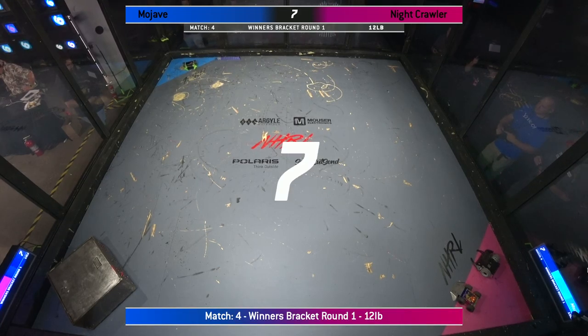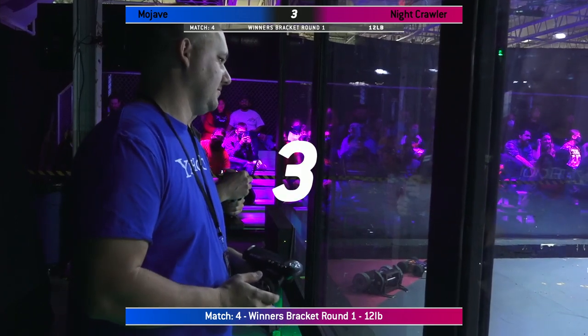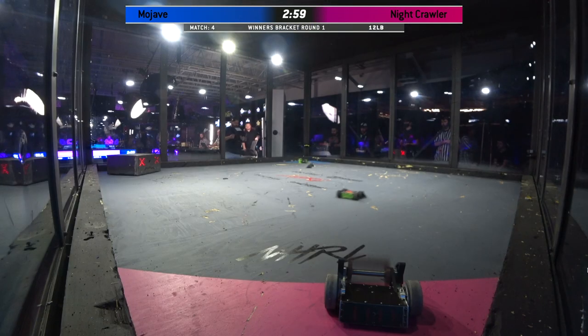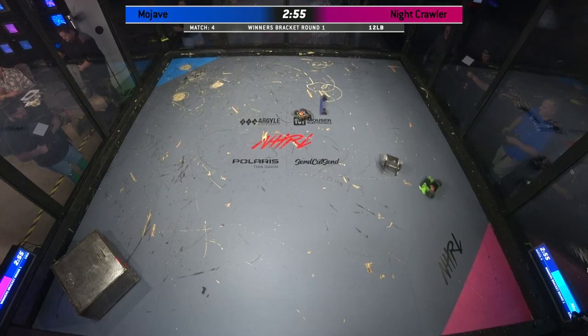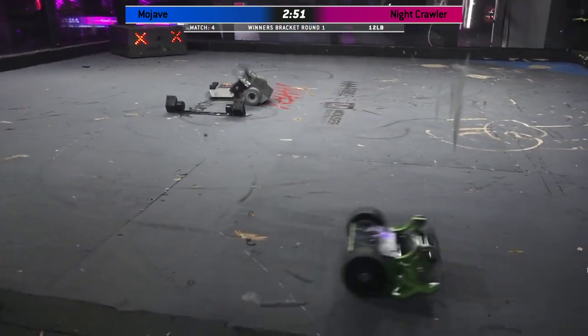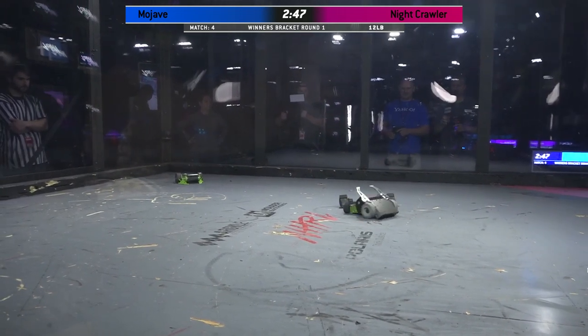This is an Eggbeater drum spinner, and they've got a KitBot minibot with them, known as a D2 Kit. D2s are super powerful, wedgy little bots. You see them in a lot of 3-pound competitions — not allowed at this competition because they do not have an active weapon — but great to use as a minibot in this 12-pound division.